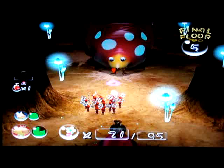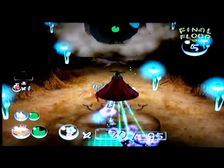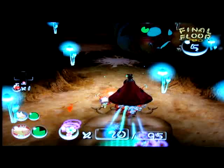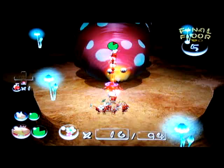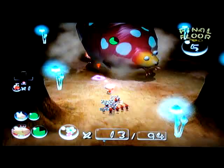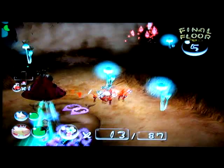Basically, throw your Pikmin at her and let them do some damage. That guy's going to die. You want to throw Pikmin at her head and then call them off so that they don't get flattened. Get over here! Those guys do not listen to me and as a result they will die.